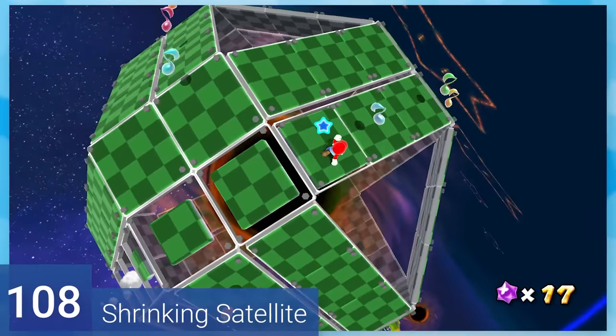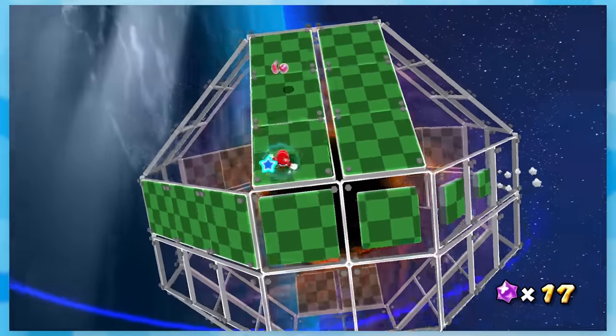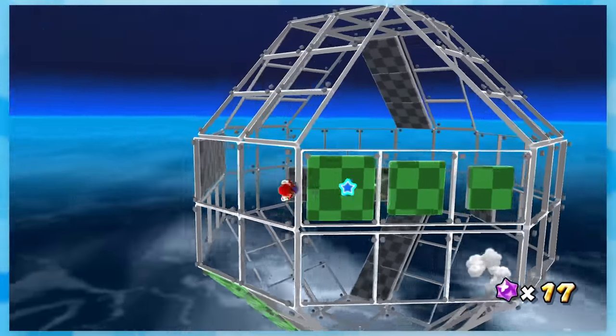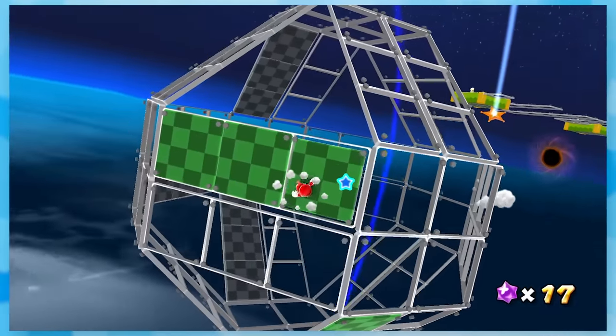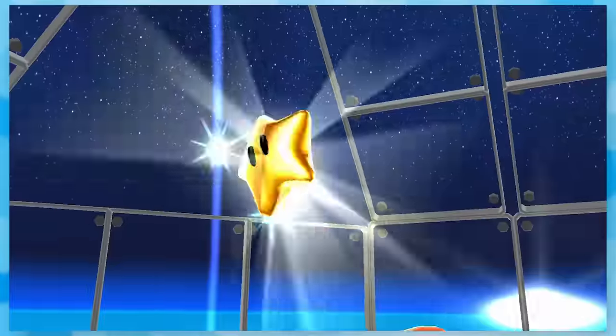108: Shrinking Satellite. Hit the music notes while the ground disappears from behind you. This one is a little nerve-wracking the first time you play it, but after that, you get one of those 'oh yeah' moments when it comes up again, because there's nothing better than making every block go away before grabbing the star.